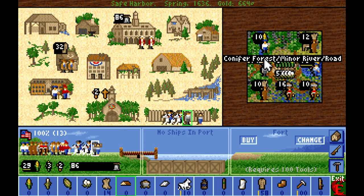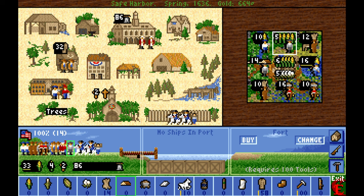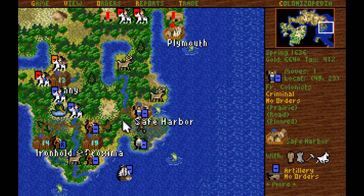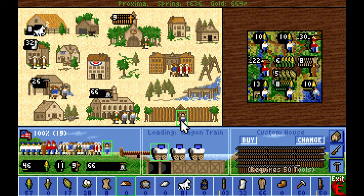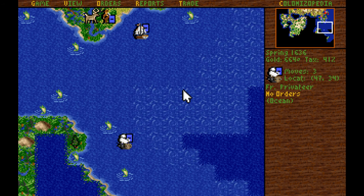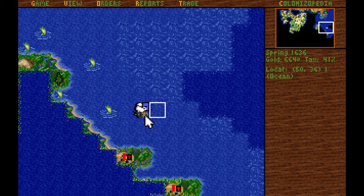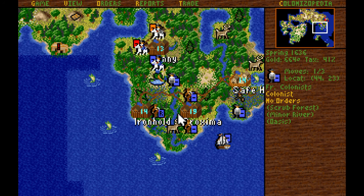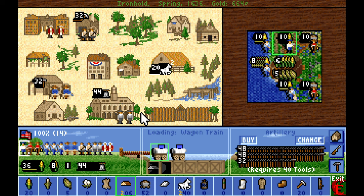We've also got this criminal — surprisingly, I can give the criminal guns in this version. You can't do that in the remake of Colonization; criminals cannot take guns in the remake. We'll make a dragoon — that's so weird, I would never give a criminal a gun. The privateer is going to go hunting further south to catch English vessels sailing between their colonies. We've got an extra free colonist captured in Gunny — sending him towards Ironhold to be educated. Almost all of our facilities are full of teachers.